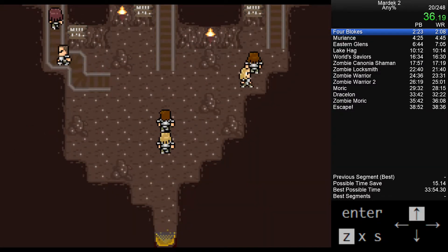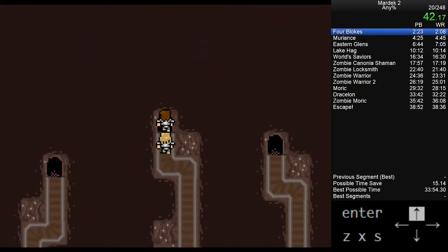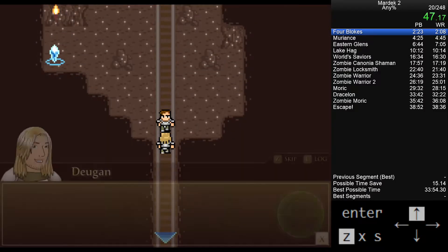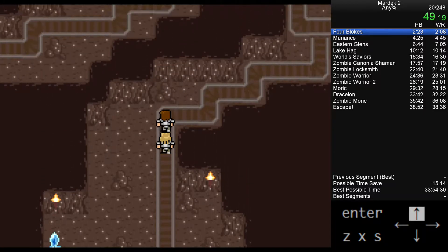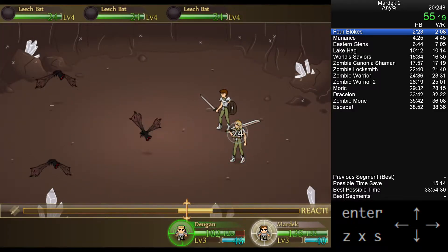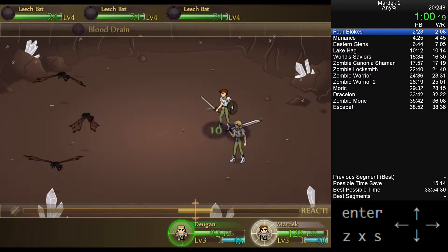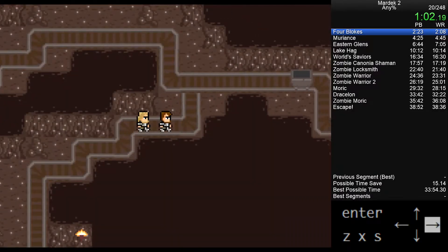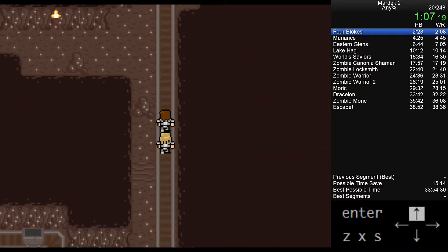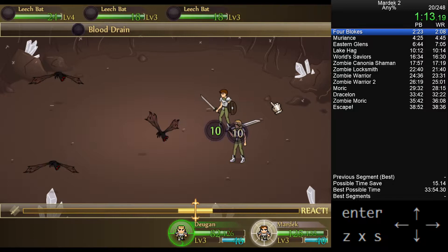All right, let's get right into it. We're here in this cave and the first thing I'm going to do after a little bit of walking is equip a couple of reactions. This is a special thing in this game — there are additional bonus abilities that help in combat. In combat you get these little timing bars that say 'react,' and when you hit the reaction it's a four-frame window at 30 FPS, very easy to do. Mardic has two reactions: minus 20% damage and minus 10% because he has armor and a shield. Dugan only gets minus 20% because he only has armor.